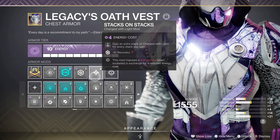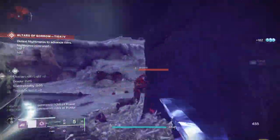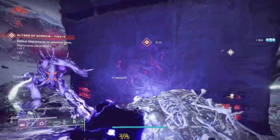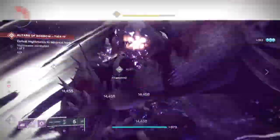Stacks on Stacks is a void charge of light mod that allows me to get a second charge of light in reserve — which comes in handy because I'm going to use charge of light a lot. I also use Rocket Scavenger — rocket scavengers are cheaper this season, and I like using rockets in my power slot depending on the activity. You can use something else depending on the activity and what you're using for damage.